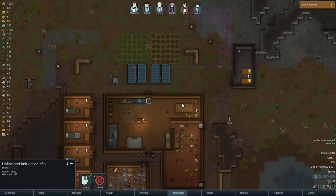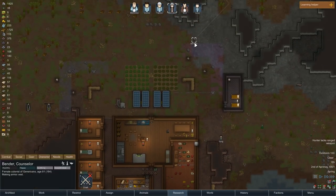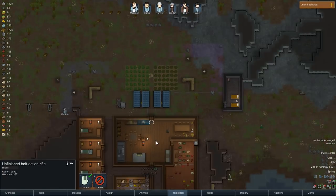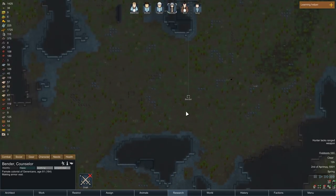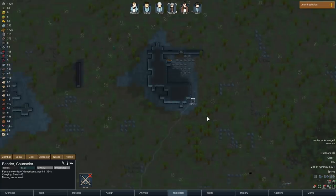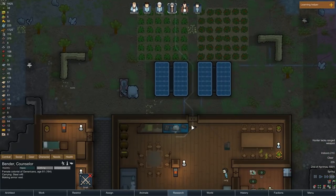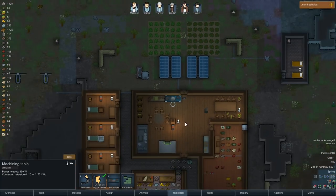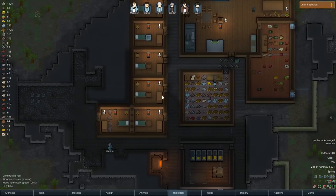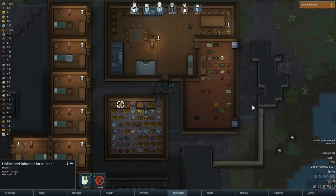We have now produced a bolt-action rifle, as you can see, which Bender will now go ahead and not pick up, for some reason. Why can they not pick that up? Where are they off to? They're going to haul some stuff. It says hunter lacks ranged weapons — well, we do have a ranged weapon there. I don't know if we were out of parts; I don't know if that's the reason, but hey-ho, we're cracking on.